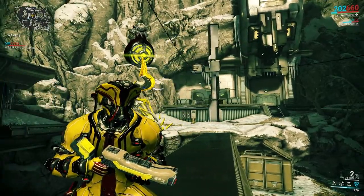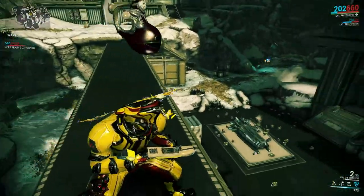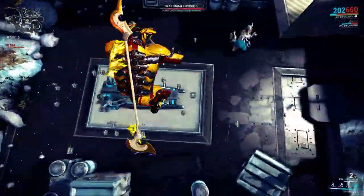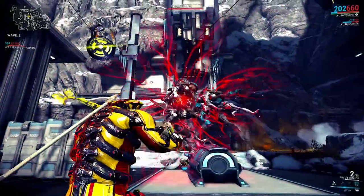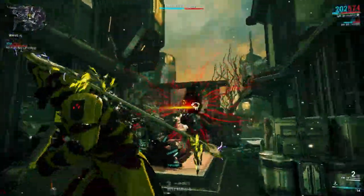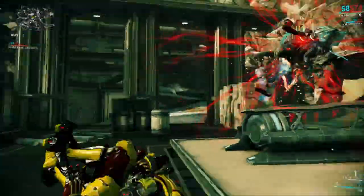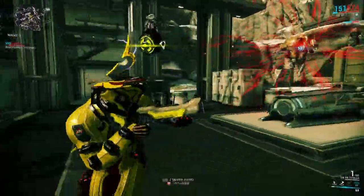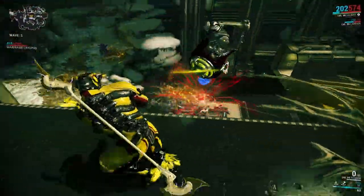Here we are, just waiting for the enemies to come out and we need to defend that objective. Here they come and they are very cheeky. We jump up and there we go — the Vortex is on. You can see 20 seconds, but throwing another ball gets us more than 40 seconds. Just keep on throwing balls into your Vortex and the Vortex will stay up longer. With a fully ranked Vauban and a fully ranked Perpetual Vortex augment, you can get up to 70% extra added duration.